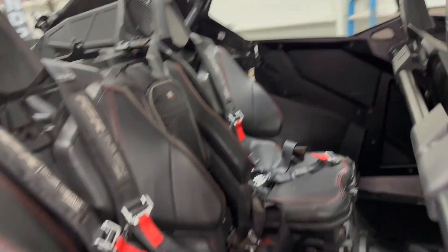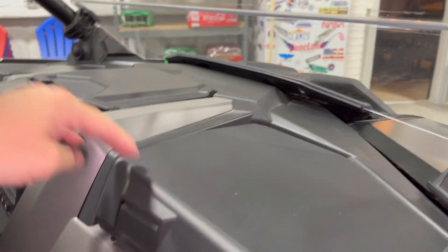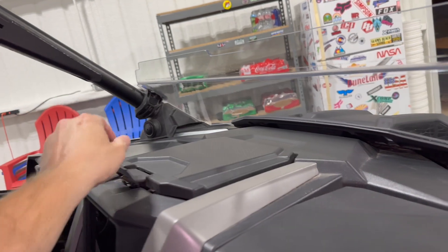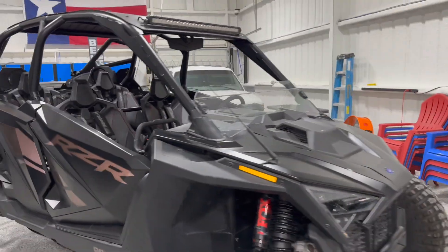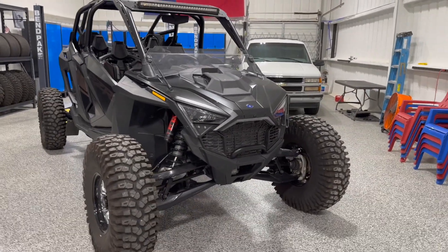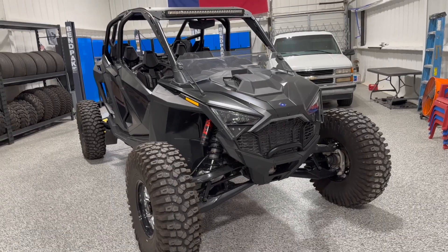There's some stuff in that bag and in these other compartments. It has a subwoofer and an amp. I didn't necessarily care to have a stereo — I don't really like having stereos in my UTVs because I don't really listen to music. I kind of go ride to get away from that stuff, since that's what I did for a living for 20 years and I'm just kind of sick of it. I want to go out and ride and not worry about electronics and music.